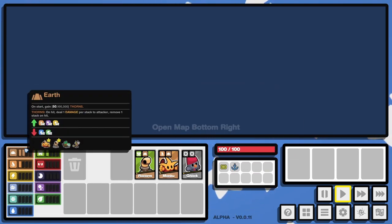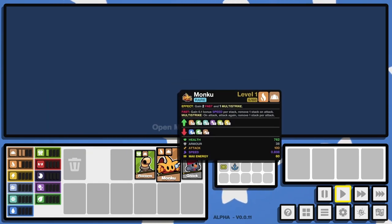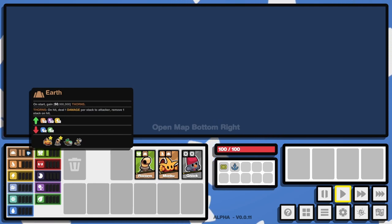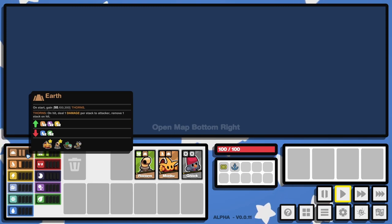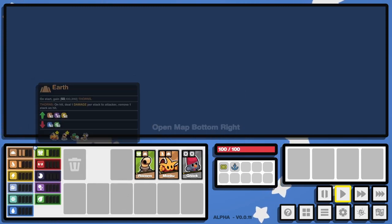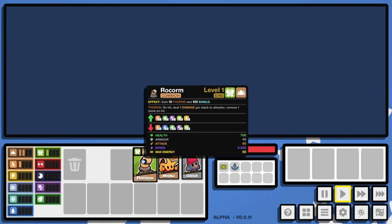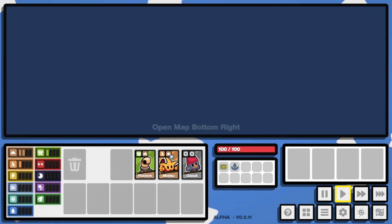On the left side here I'm assuming these are our synergies. We've already gotten two earth type creatures. What's par for the course in these drafting games is you want to take creatures that synergize with each other so they can be more effective — they tend to get more stacking effects the more of them you have in your team.